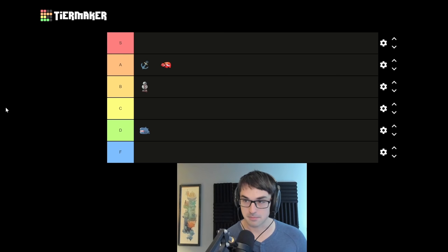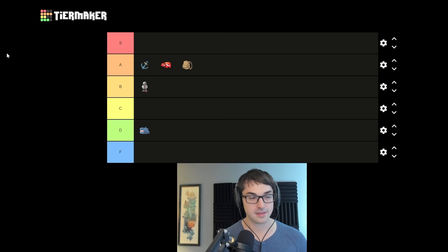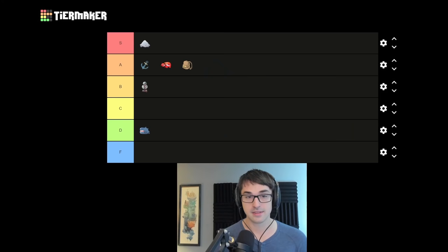Bag of Preparation is also A tier for me — extra cards on turn one. I'm noticing a theme here: common relics that affect your turn one I'm giving a high ranking to, and I think we're going to see that pattern continue. Charon's Ashes, damage every time we exhaust something. Ironclad has no shortage of damage. Every time I get this relic it tends to do a thousand or more damage — an absolutely enormous source of AoE. I'm putting that in S, especially as a rare relic.